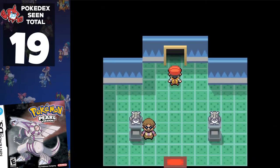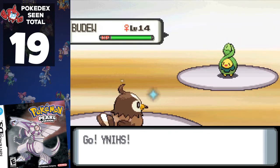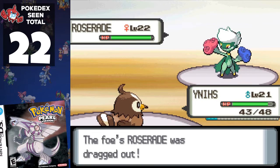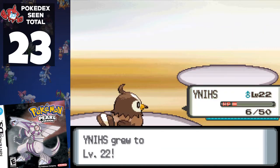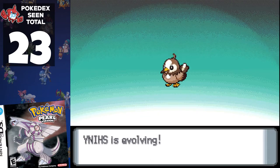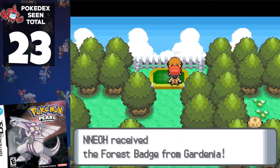Our next stop is Eterna Gym, where Gardenia refuses to show herself until you've bested all the gym trainers. So we encounter Cherubi, Roselia, and Budew. The gym leader's first 2 Pokémon we've already seen, but her final Pokémon, Roserade, wrecks our team as we're still underlevelled. But as she starts with Cherubi, it allows us to set up Double Team once again — and even then it's a close battle. I haven't evolved my team yet because I'm not sure if I'll see their evolved forms in this run, so better safe than sorry.